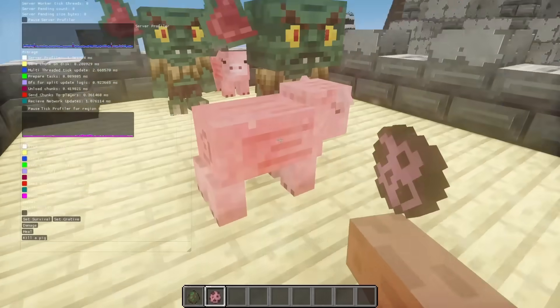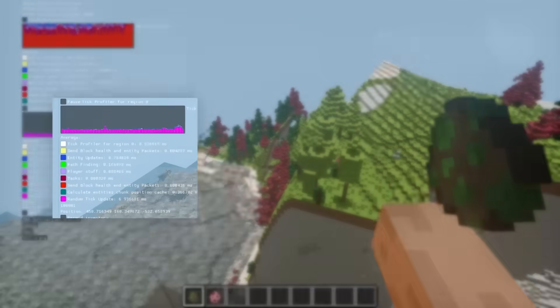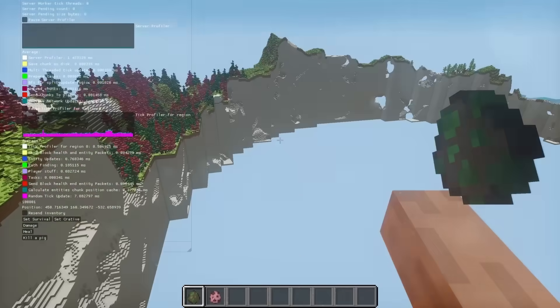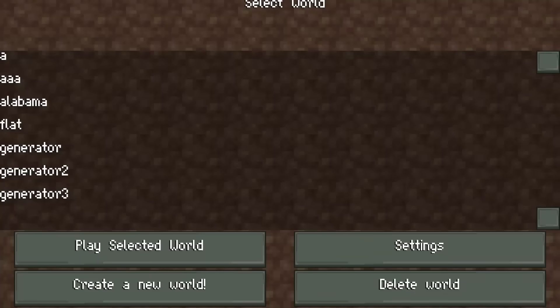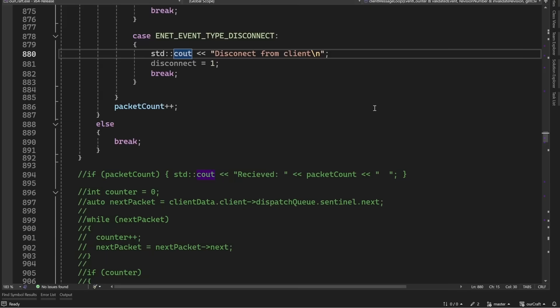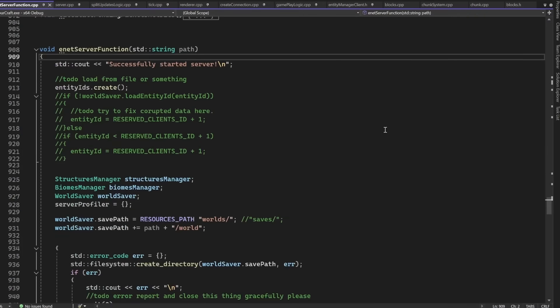Everything good so far? Let me now worsen the network conditions. The chunk stopped updating, so that means the server disconnected the player, and any time now the client will also time out. Other times the client would disconnect first. But fortunately, looking at all these metrics and having many prints in the code, I managed to figure out why that happens. We need to dive into how the server works in order to understand that.